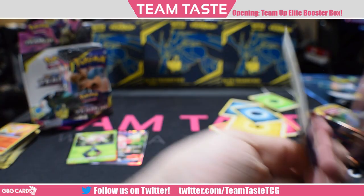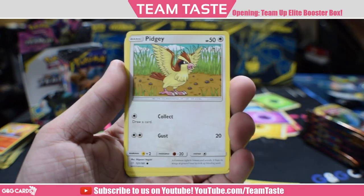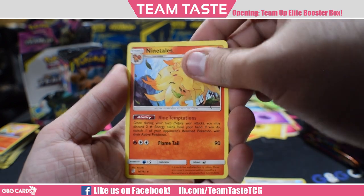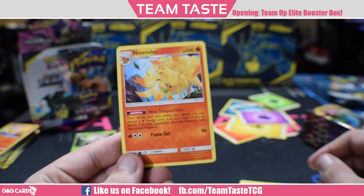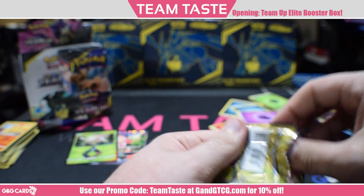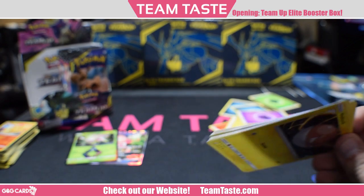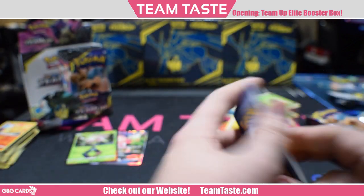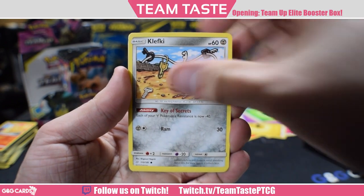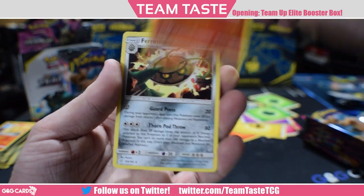We got Blitzle, Paras, Volby, Pidgey, Onix, Jynx, Meowth, Dana, Metal Goggles, and the rare Ninetales — a Gust effect where you discard two fire energies. When I started playing, Lysandre was the Gust effect, so I guess some players don't think of it as a Guzma effect. Next pack: Voltorb, Squirtle, Bronzor, Klefki, Pidgey, Golduck, Dana, Spiritomb, a reverse Ninetales, and a rare Ferrothorn. My hands are so dry — cold weather in Michigan, it's like zero degrees out.